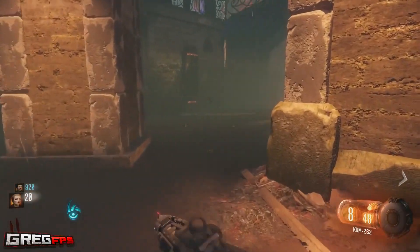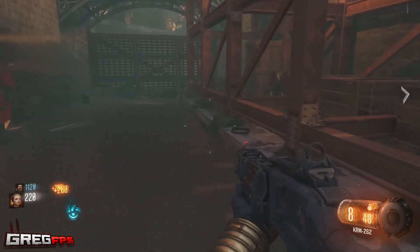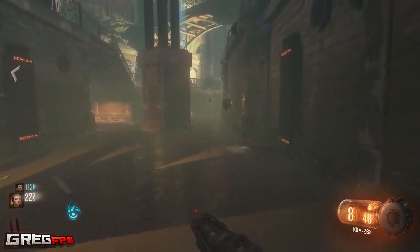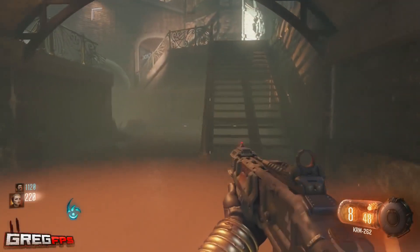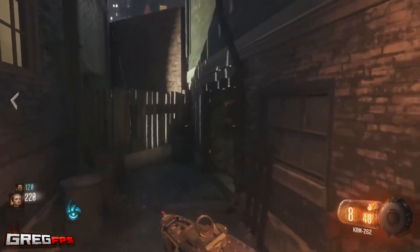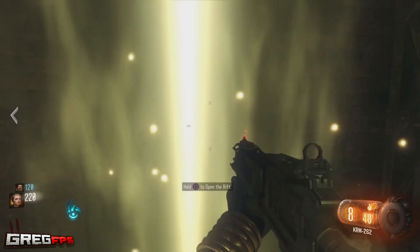Coming in at the number 3 spot, we have the Easter Egg songs. Now in every Call of Duty, you have that one Easter Egg to activate these songs — they had them on Black Ops 1, Black Ops 2, and I know they have them in Black Ops 3. On Shadows of Evil, there's actually two Easter Egg songs to do. Those two songs are the theme song and a femme fatale singing song — you can go and activate that. There are tutorials on YouTube if you ever want to go and find them.